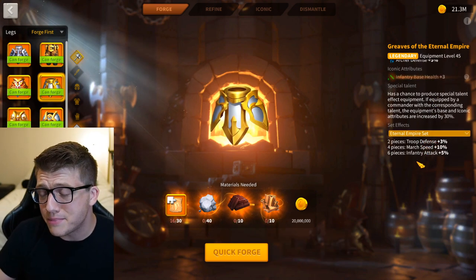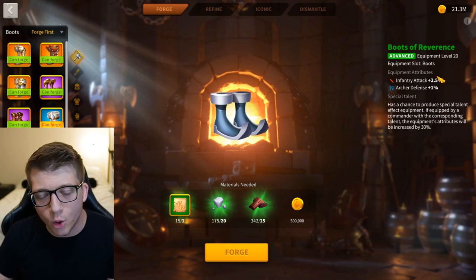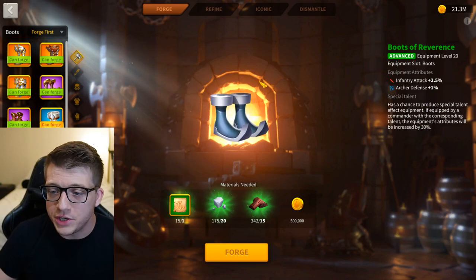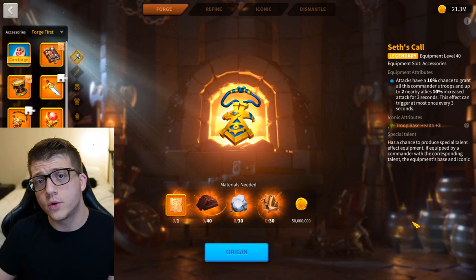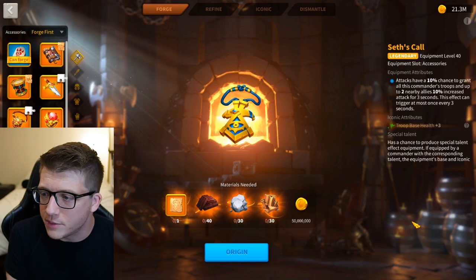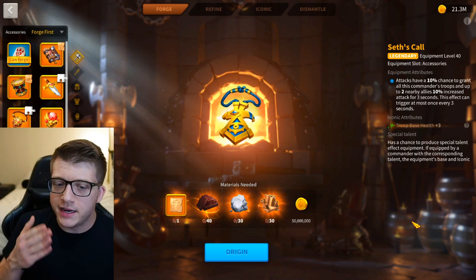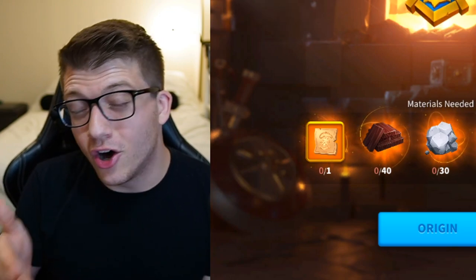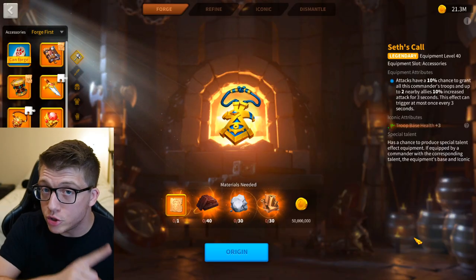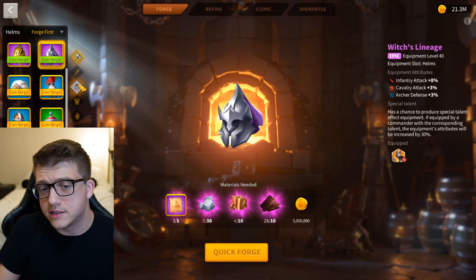For legs, you're going to craft the Greaves of the Eternal Empire with the leadership talent, giving you another 14.5% infantry attack, and you'll grab the two-piece set bonus. For boots, we have to grab the Boots of Reverence — these are a green piece, but it's the only way to get infantry attack on your feet, giving you 3.5% infantry attack with the leadership talent. There's only one accessory that increases your attack: Seth's Call, which has a 10% chance to grant this commander's troops and up to two nearby allies 10% increased attack. With the special talent, that's 13% extra attack. So to hit the world record, you need a rallied army under 50% with maximum stacks on Herald's third skill, with Lu Bu's third skill and Seth's Call all proccing at the same time — with all those pieces talented for leadership.